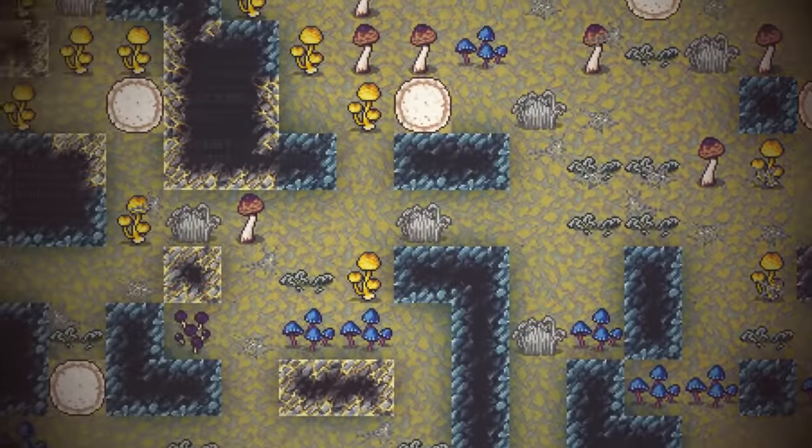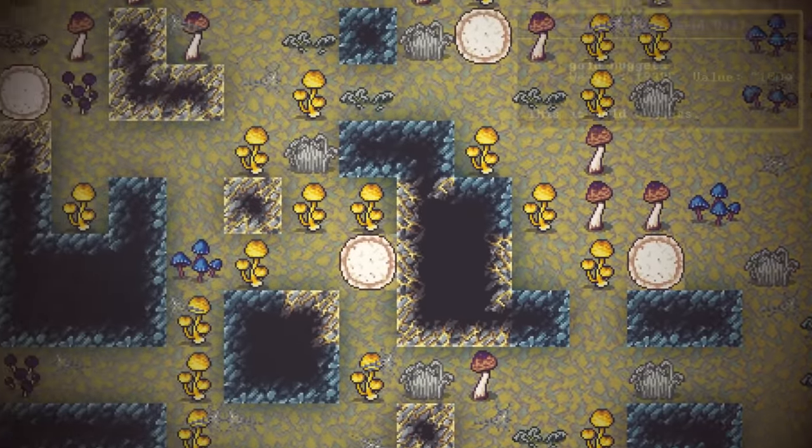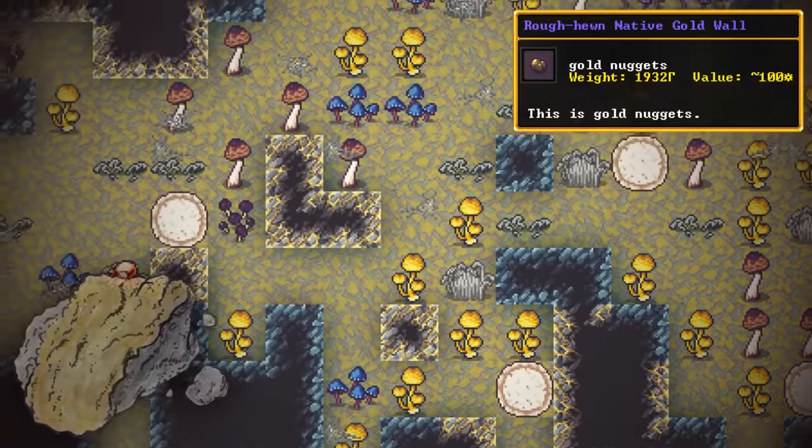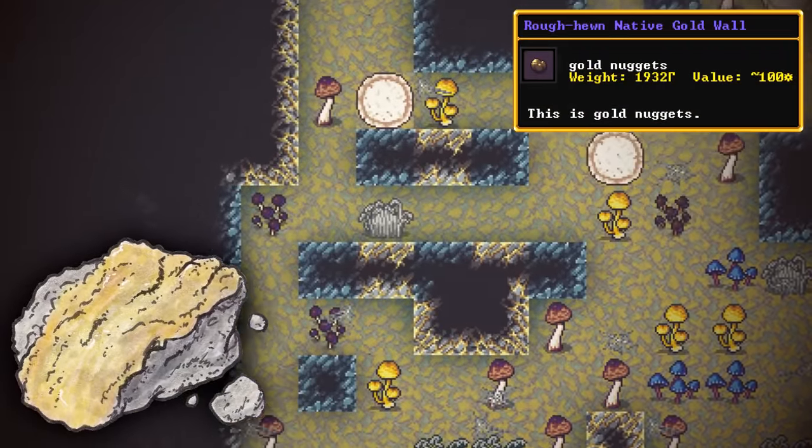Another cool discovery down in the caves — didn't see it before because we were caught up in that gem frenzy — but over here we have a fairly large vein of native gold. We haven't seen gold in this area yet. That would be very good to put to use. We'll have to grab that while we're out here.